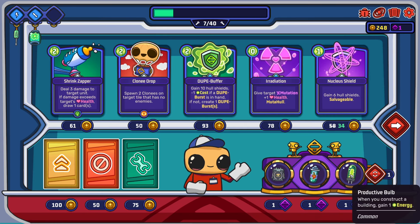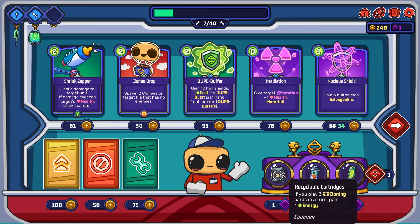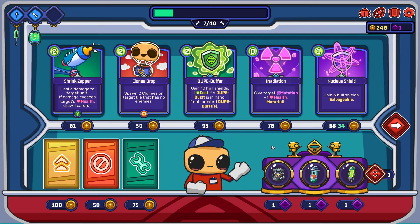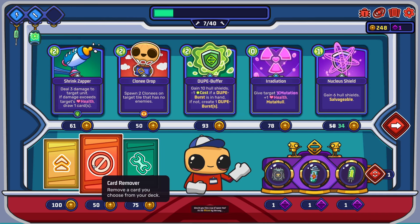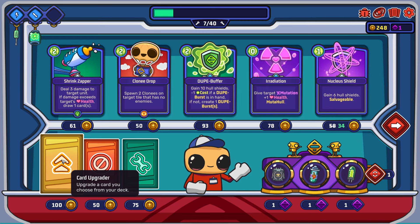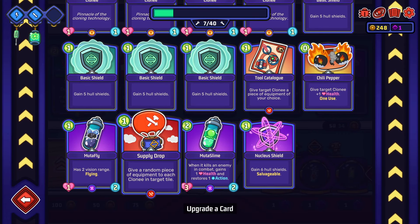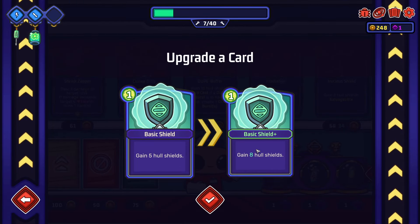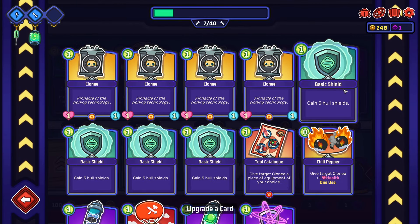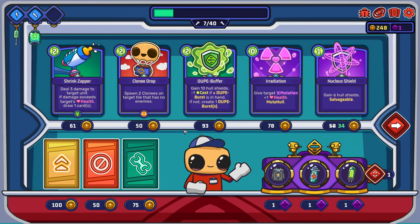Gain ten hull shield minus one cost - if dope burst isn't had, if not, create one dope burst. So this shield thing seems a big problem. Give plus two health to first mutation you get in a mission. You play three cloning cards in a turn, gain one energy. Deal three damage to target unit - if damage exceeds target health, draw one card. Spice tea. You could also upgrade cards.